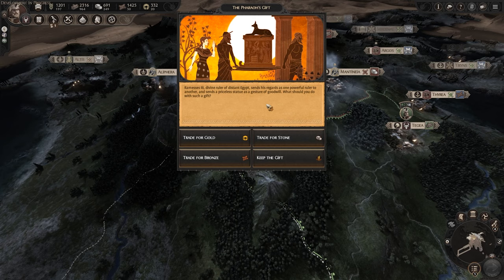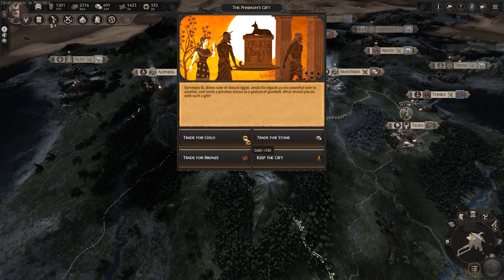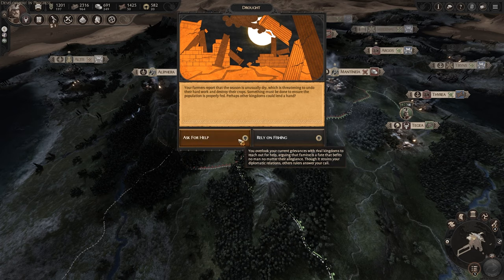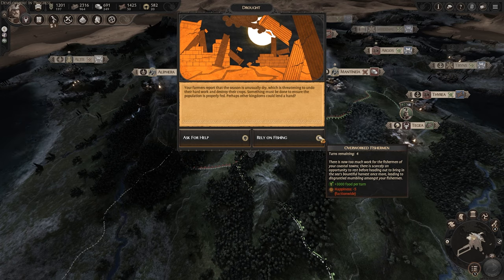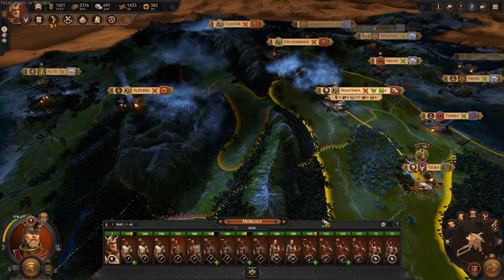A Pharaoh's gift — Ramses the third, divine ruler of distant Egypt, sends his regards and a priceless statue as a gesture of goodwill. We can trade it for 250 gold, 500 stone, 600 bronze, or we can keep the gift which gives plus 2 happiness and plus 5 influence faction-wide. I'm going to get the gold. Also, farmers report the season is unusually dry threatening to destroy crops — we can ask for help, getting minus 10 diplomatic relations with all factions for 6 turns, or rely on fishing which gives minus 5 happiness but 3,000 food per turn. We're going to rely on fishing. That is unreal — absolutely unreal.